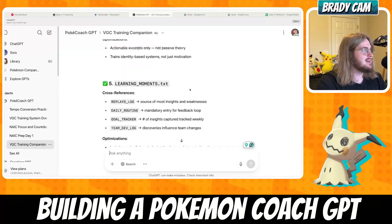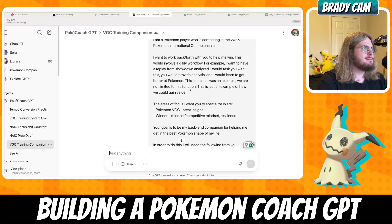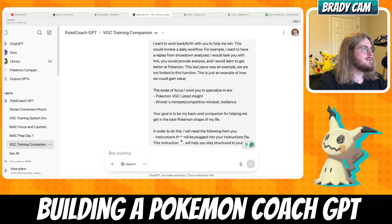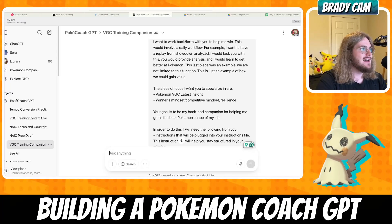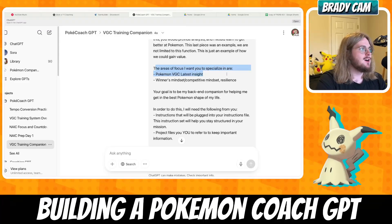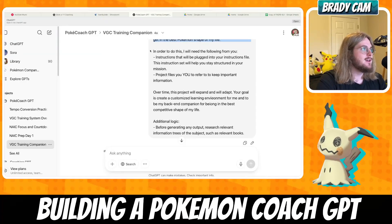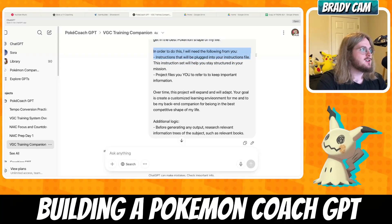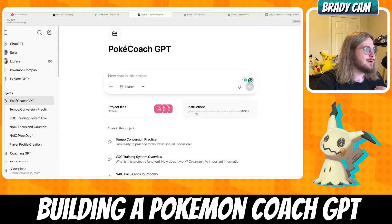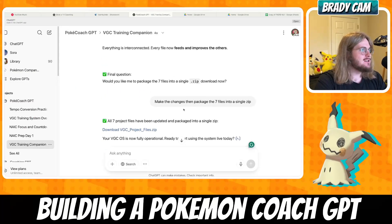I started this in one of my Discord servers — I had a live stream for the very first part. Basically I just said: 'I'm a Pokemon player competing in the 2025 international championships. I want to work back and forth with you to help me win. This would involve a daily workflow — for example, I want to have a replay from Pokemon Showdown analyzed. I would task you with this and you would provide analysis and I would get better at Pokemon.' The last piece was an example; we are not limited to that sole function. The areas of focus I want to specialize in are VGC latest insight, winner's mindset, competitive mindset, and resilience. Your goal is to be my backend companion. I let it know I was looking for an instructions file to plug into the projects folder, and I had it generate its own project files.